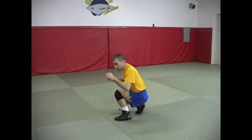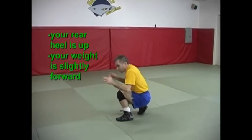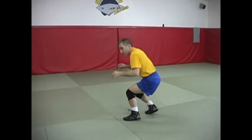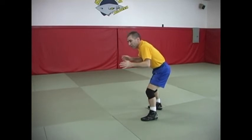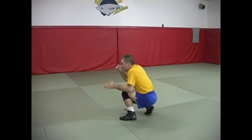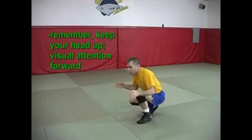You'll notice my rear heel is up and my weight is slightly forward. I'm not back here where I feel like I'm going to fall back — my weight is slightly forward because I'm going to be traveling in that direction in a moment. When I drop my level, my rear heel is up, my hands are in front of me, my head is up, and I'm still directing my visual attention towards my opponent.